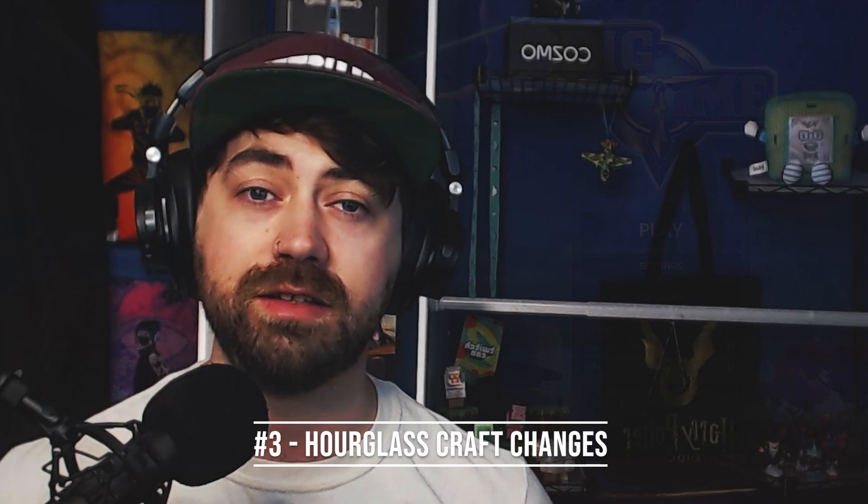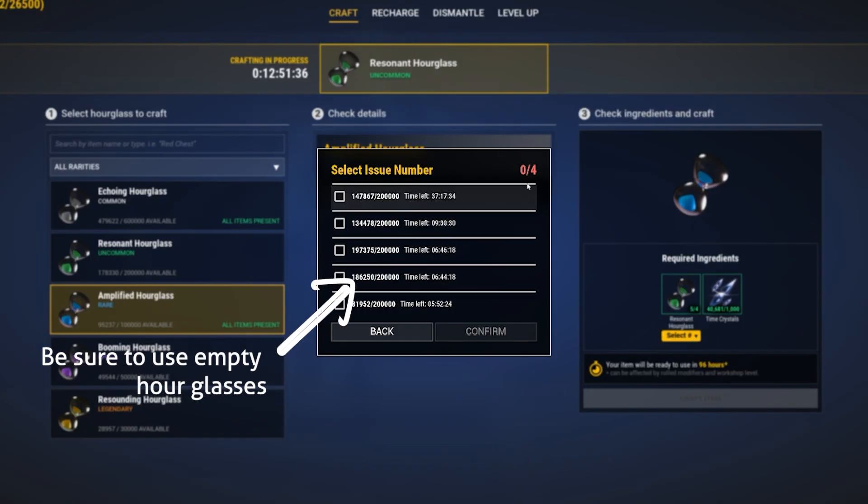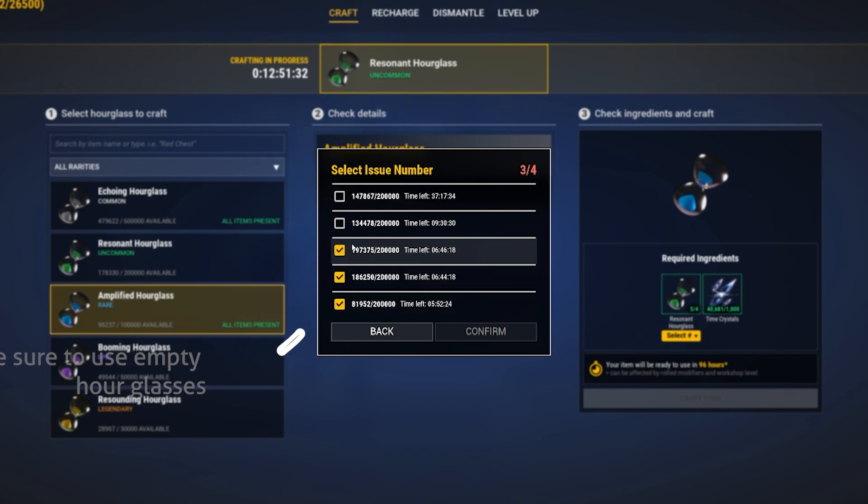Crafting uncommon hourglasses now takes 5 common hourglasses. Crafting uncommon to legendary still takes 4. Above legendary, it requires only 3 hourglasses.